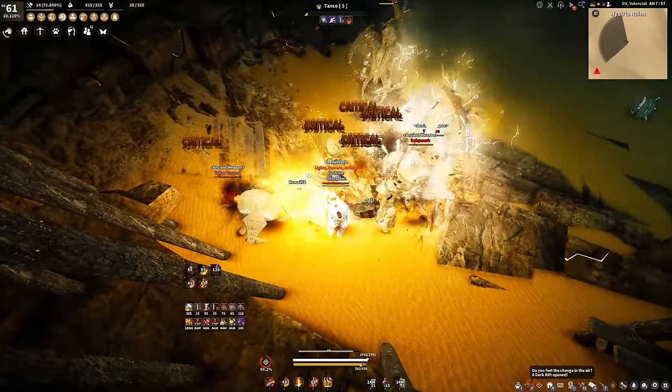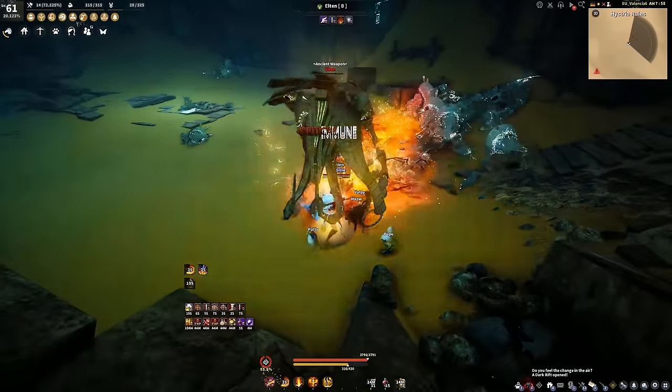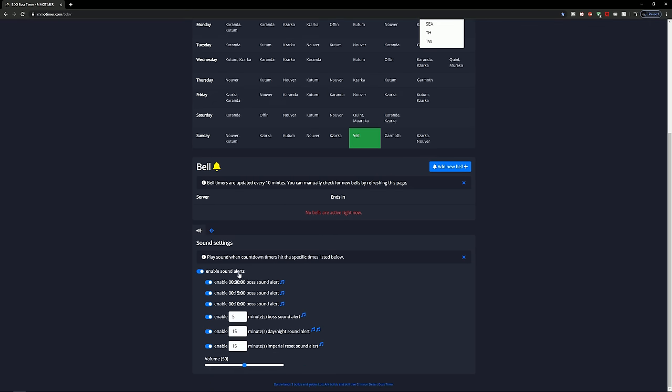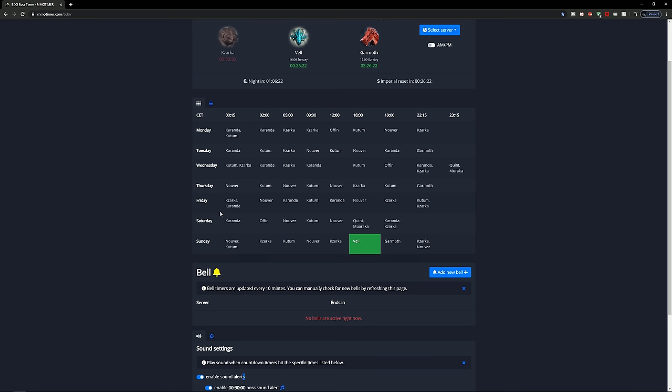Before we get into all of that, today I'm sponsored by mmotimer.com. This website focuses on showing you boss spawn timers whenever they are supposed to spawn, in hours and minutes, for every server in the game including PlayStation and Xbox. It has a sound alert option if you want to be notified when a boss spawns. I just leave the tab open in Chrome. It'll be the first link in the description.